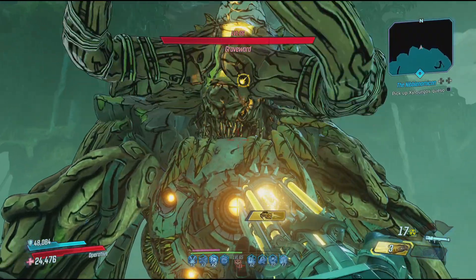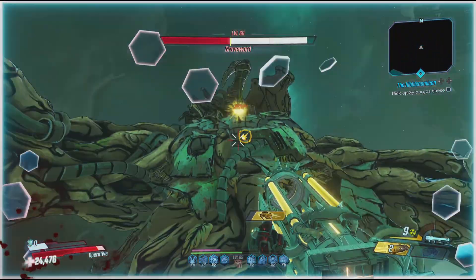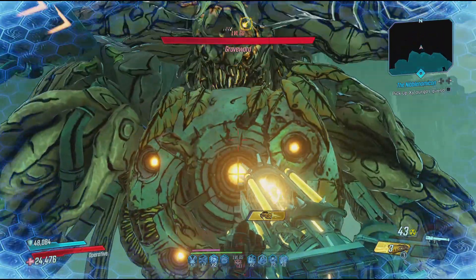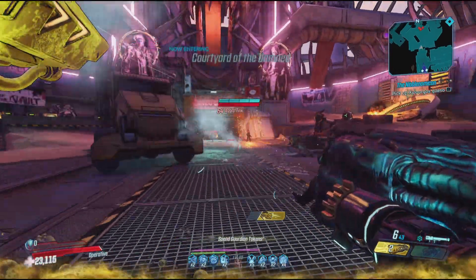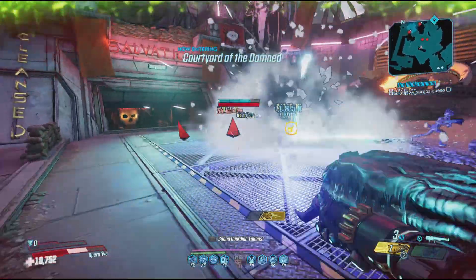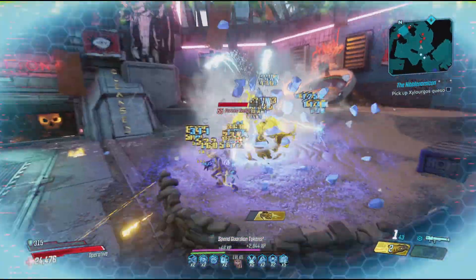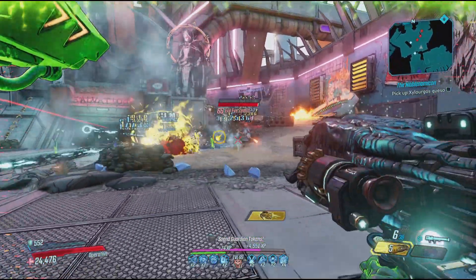Without the Toboggan I was unable to take out Greyboard with a single Major Kong round, but when riding the Toboggan down his arena I could do it easily. It's a gameplay loop that consists of sliding to gain the shield and shooting to trigger the amp shots — just rinse and repeat that and you'll be hitting high damage numbers you never thought possible.